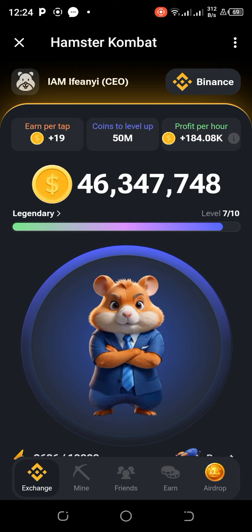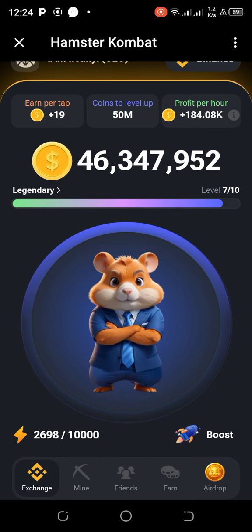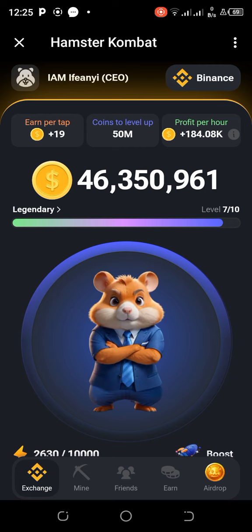Now if you're starting out with Hamster Combat for the first time, click the link in the description to join on Telegram. Once you join, you'll start here at the base with 500 over 500 energy. You start tapping and it will give you plus one or plus two per tap. Once you're done with that initial tapping, you'll be upgraded to the CEO level.